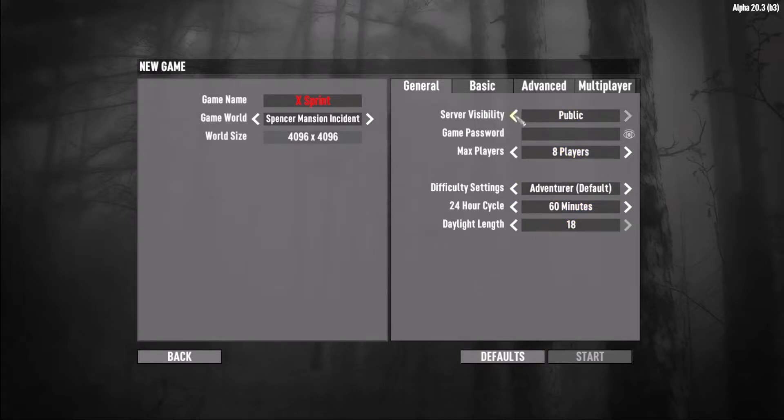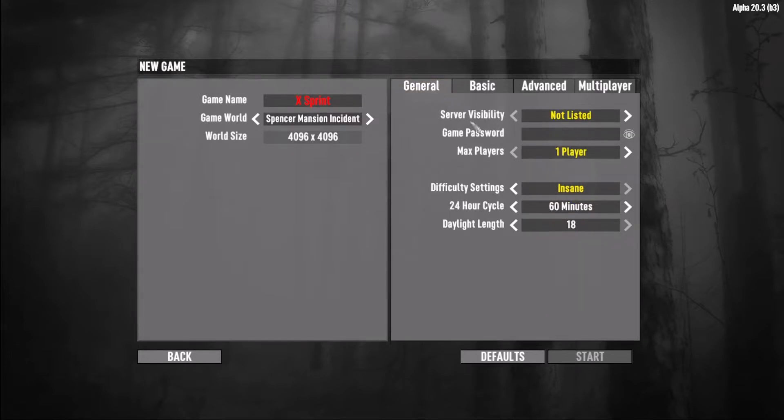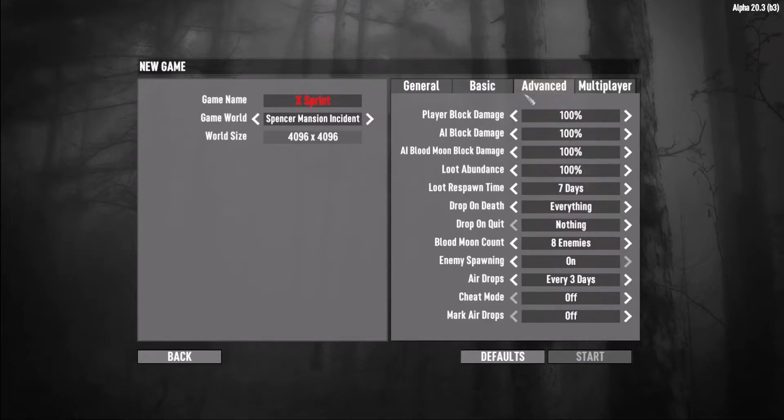Let's just default — okay, so insane, nightmare. I'm going to crank it right up because this is what I do. Feral sense. So basically, if I take a hit, the challenge is over. Nothing can hit me — animals, zombies. I can take other damage; I'm pretty sure that's part of the rule, so if I step on a mine, for example, that won't count as a loss. Loot abundance, loot respawn — nothing. No air drops.